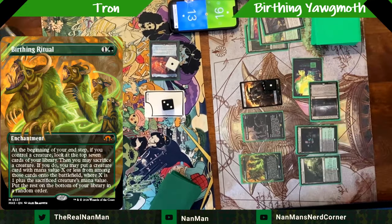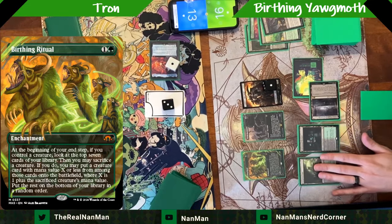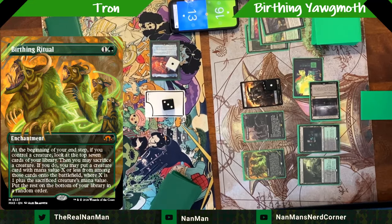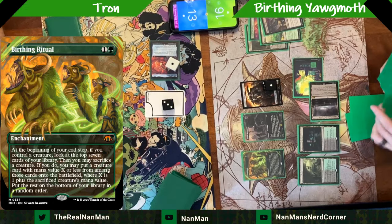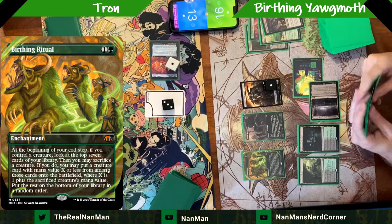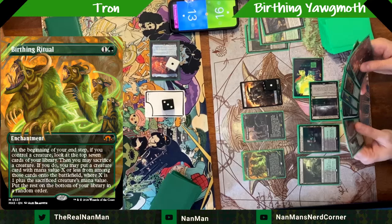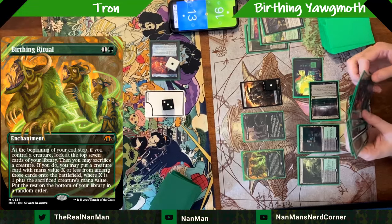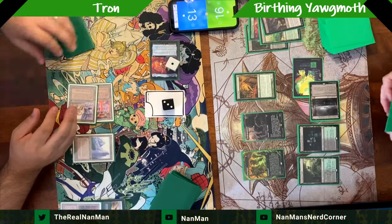We went with the anamorphic style art — love it. The way Birthing Ritual works: at end step you look at the top seven cards and decide whether to sacrifice something. Whatever you get has to be at least one mana value more or less than what you sacrifice. So if I want to get a three-drop, I have to sacrifice at least a two-drop. Here I'm sacrificing a zero and getting a Young Wolf.